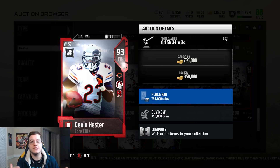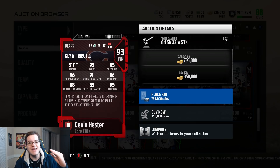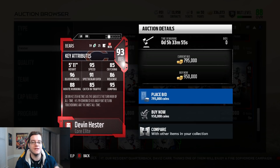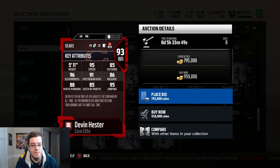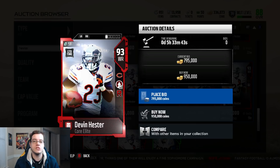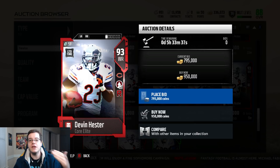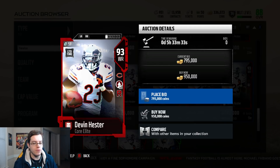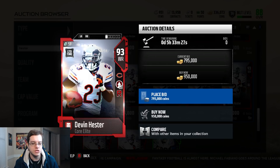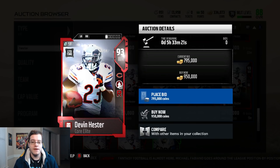Then we have a new limited time Devin Hester career tribute card - 93 overall wide receiver with Go Deep times two and Return Man chemistry. He has 95 speed, 85 catching, 96 elusiveness, 91 spectacular catch, 86 release, 88 route running, 85 catch in traffic, and 95 jumping. Devin Hester - as much as I hate him as a return man because he's always done so much damage against my Panthers teams - is one of those remarkable players. If he somehow gets into the Hall of Fame it'll have to be as a kick return and punt return specialist, not as a wide receiver.